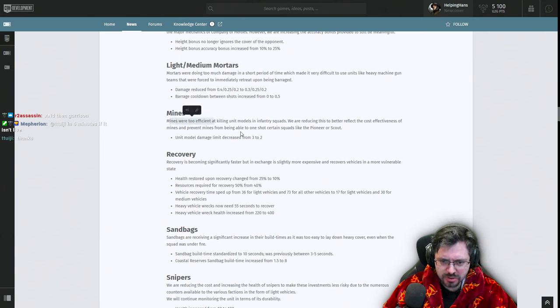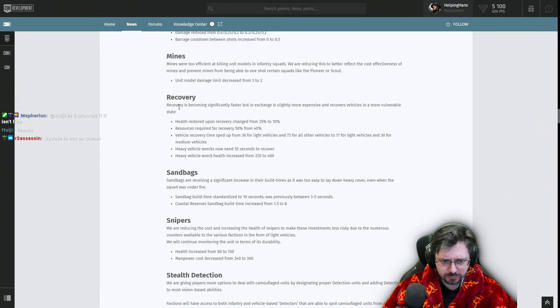Mines were too efficient at killing infantry squad models. Damage is being reduced to prevent mines from one-shotting certain squads like pioneers or scouts — the model damage limit has been decreased from 3 to 2. Recovery is becoming significantly faster but in exchange slightly more expensive — vehicle health upon recovery changes from 25% to 10%. Recovery time has been sped up for light vehicles, with heavy wrecks now taking 55 seconds, and wrecks have been given increased health.